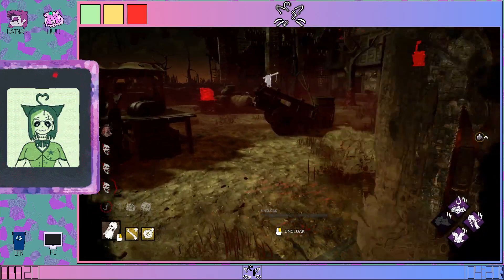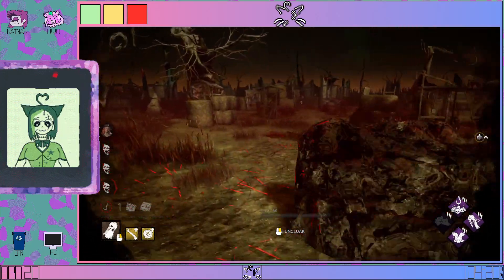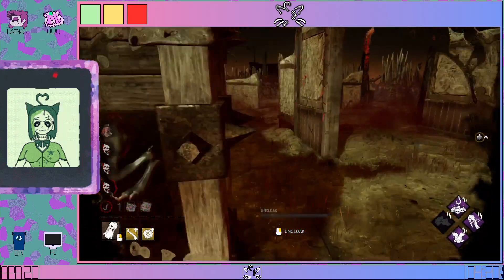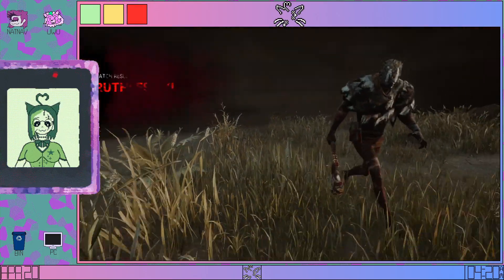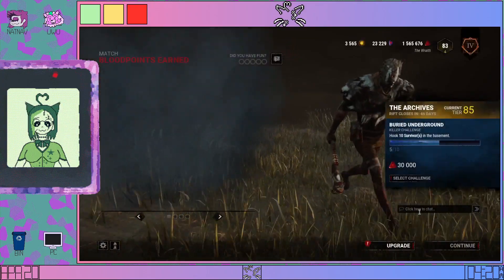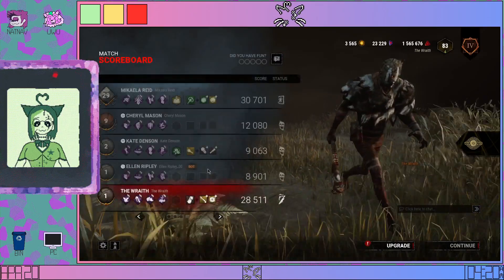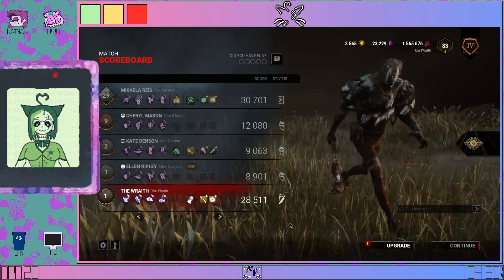Where is this hatch? I can't even hear it. There it is. Wraith is still pretty strong if you know what you're doing with them, but I still think having regression would make this killer a lot easier for newcomers. I think they should bring in more general perks overall.